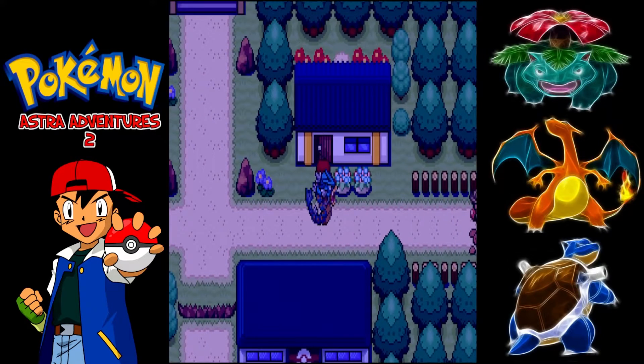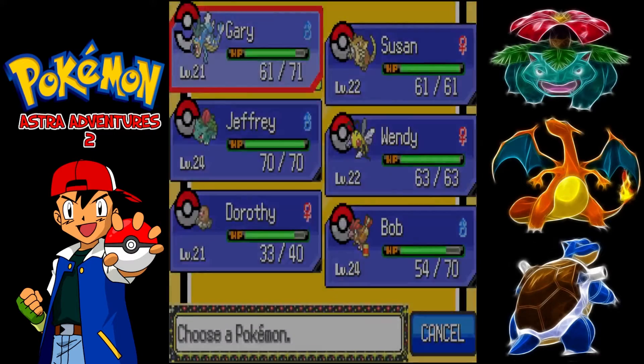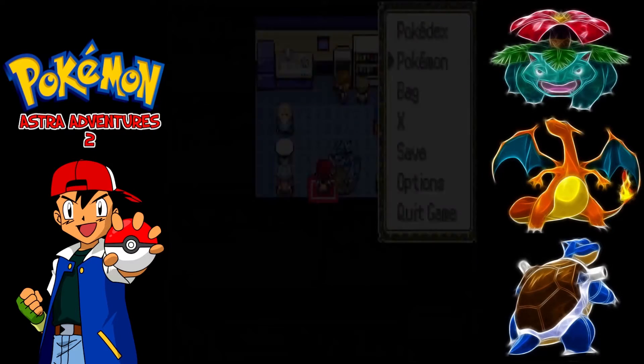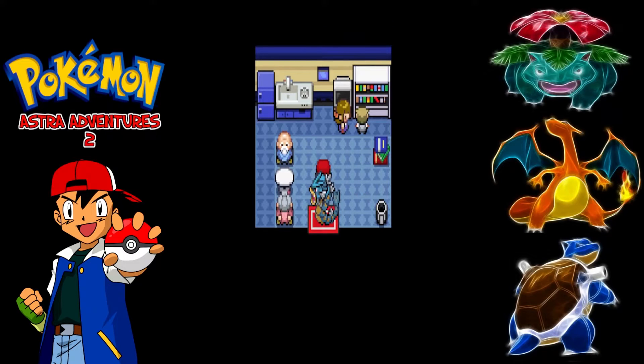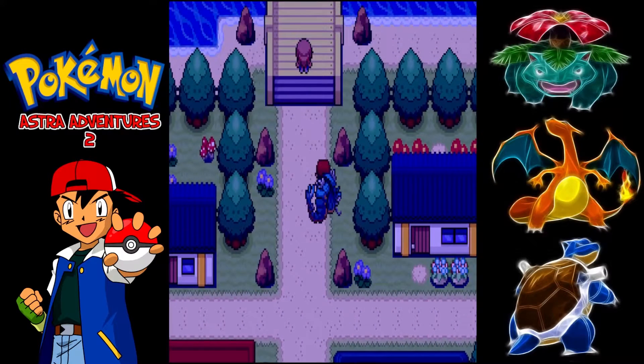Welcome back Pokefans to the Pokemon Astro Adventures 2 Nuzlocke playthrough. If you haven't seen the previous parts then go back and check them out. If you're just starting, this fan game is based on FireRed and the Kanto series, and we're doing it as a Nuzlocke to make it a little bit more challenging.